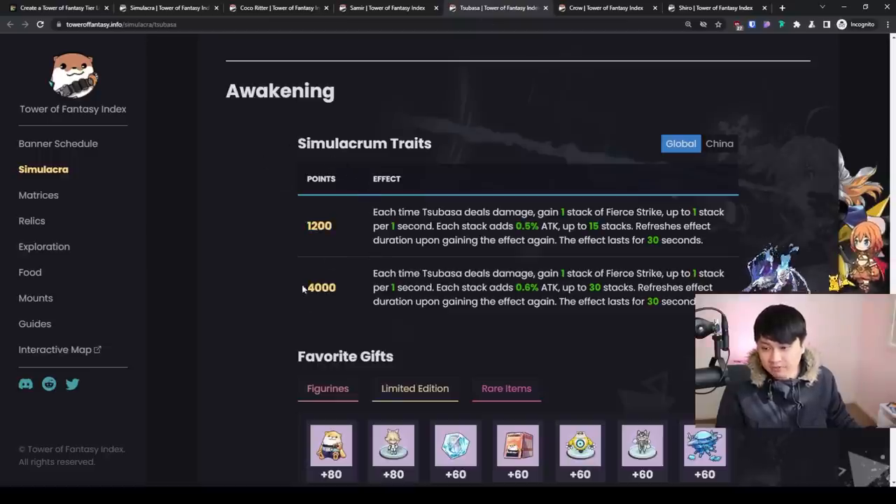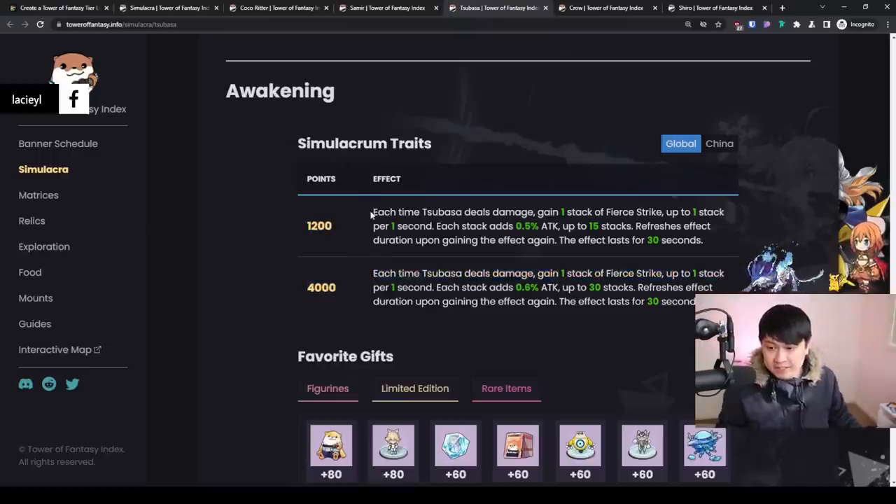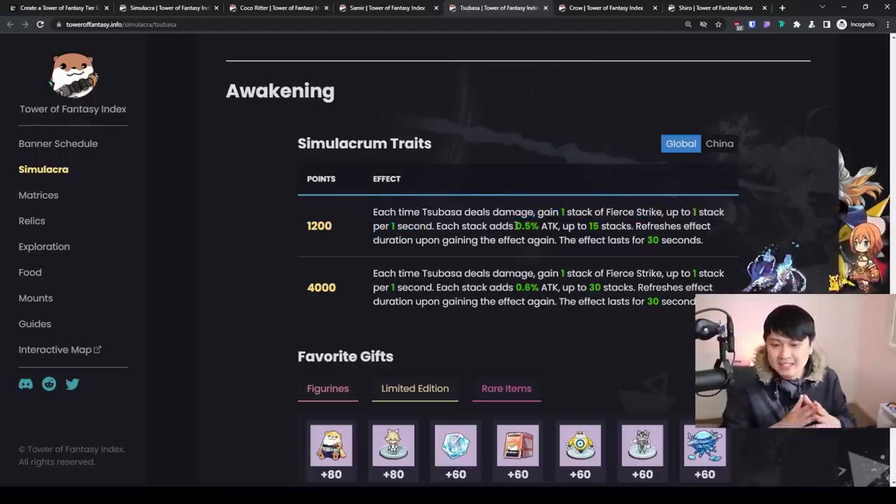Coming down to the trait, you can see 1200 points, 4000 points, exactly as I said for activation. What Tsubasa gets is that each time she deals damage, you gain one stack of fierce strike. This is kept at one stack per one second. Each stack adds 0.5% attack up to 15 stacks, meaning at 15 stacks you can get plus 7.5% attack, and this lasts 30 seconds. If you unlock her next level at 4000 points, it goes up to 0.6% attack and can stack up to 30 times, therefore giving this trait an 18% attack bonus. It also lasts for 30 seconds. However, because you can only get one stack per second, the ramp-up time is going to be at least 30 seconds. After you've gotten this going, it's essentially a free plus 18% attack buff for the rest of your battle.